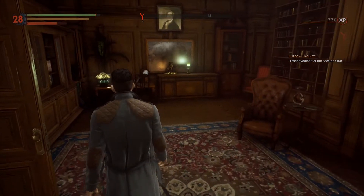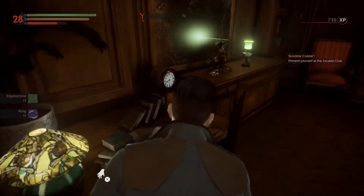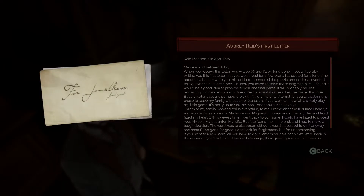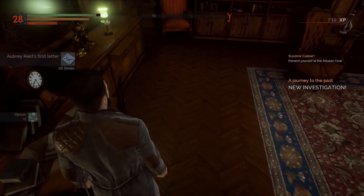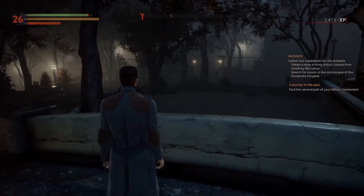What we need to do is search the area on the left-hand side. We got these items over here on the left, and right here on this table we have this piece of paper. If we read the paper, it's the first piece of the letter, which will then initiate the mission A Journey to the Past. So that's where the first piece is at.